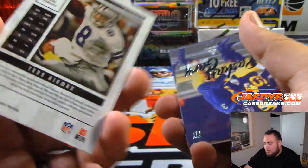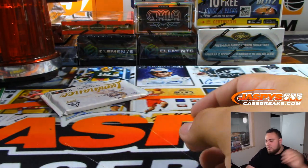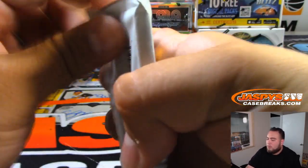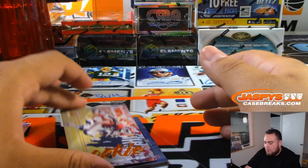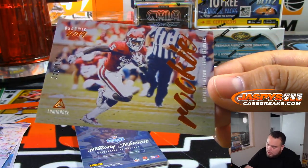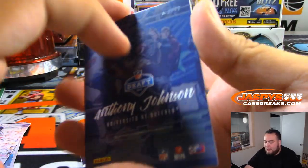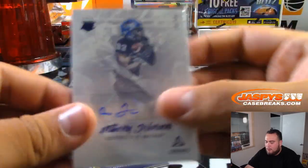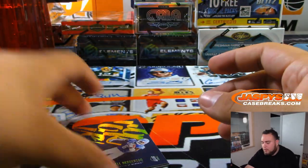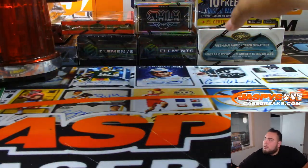Troy Aikman, six-time Pro Bowler. Marquise Brown, Baltimore Ravens. And we got Anthony Johnson, University of Buffalo, $2.99. Again, that'll go by checklist as well. Let's go to some Certified now guys.